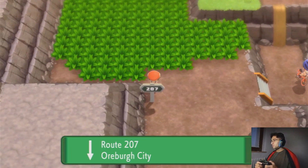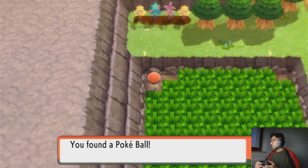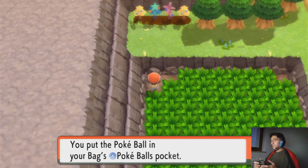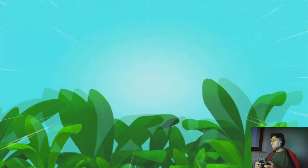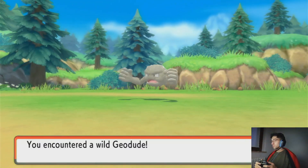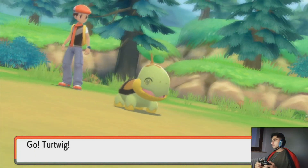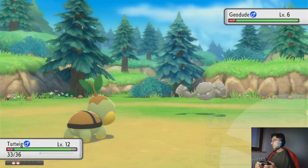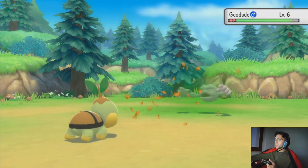Route 207 — there is a Pokeball up here. Also, there's a bear up there. I think that in this wild grass you can find Geodude, and you can also find Ponitas. Pretty sure — if they haven't changed anything, you can find Ponitas in here. Rock type Pokemon aren't much of a trouble — we should be fine for this gym battle.